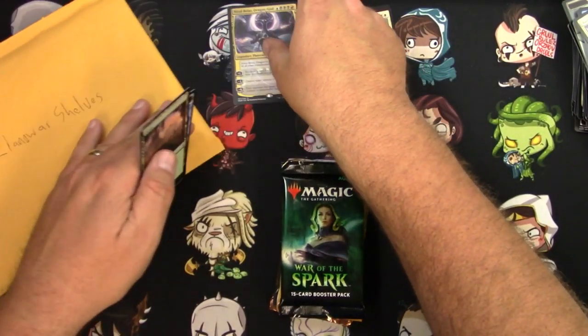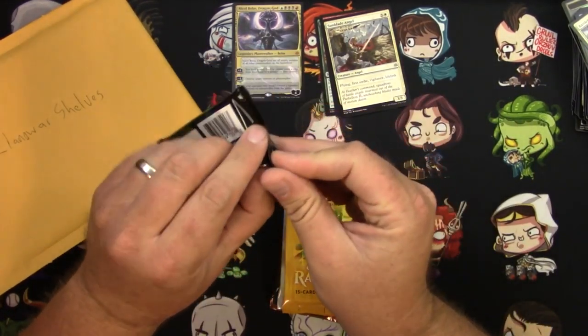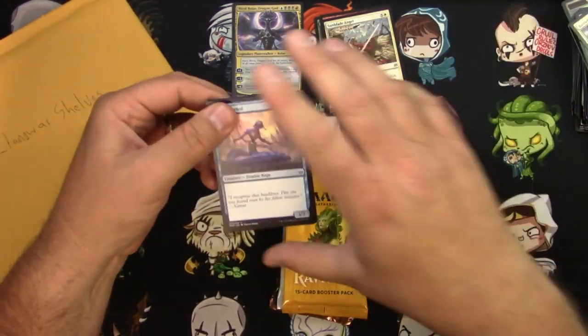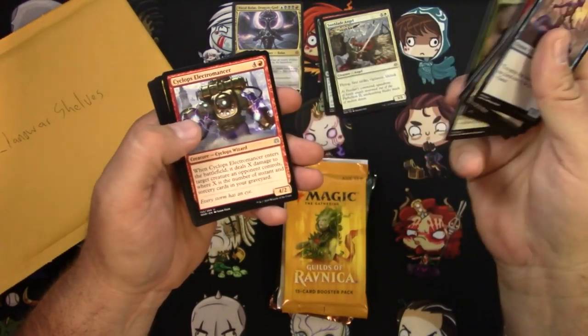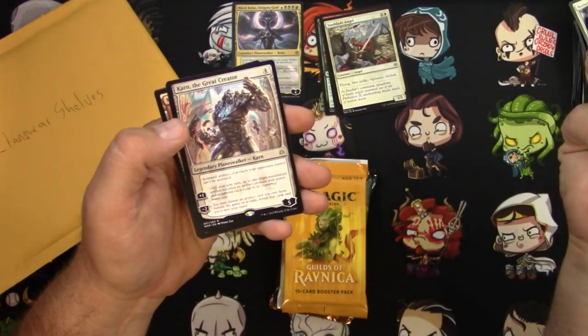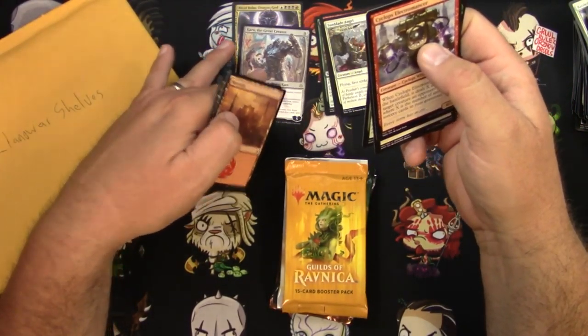A couple of guys got mythics — happy about that. Going through the commons quickly before I get interrupted again: Electromancer, Dreadhorde Invasion, and Karn the Great Creator — wow, I picked some good packs for you there. Excellent. Guilds of Ravnica — can we three-peat here?